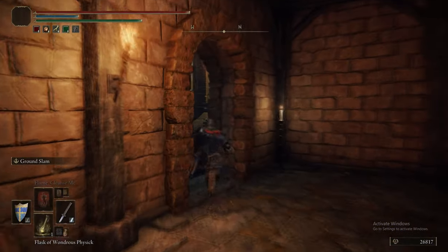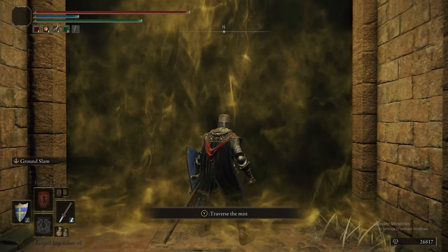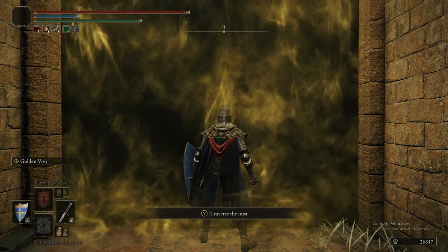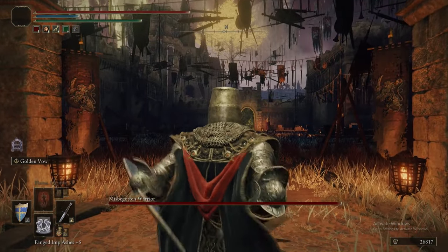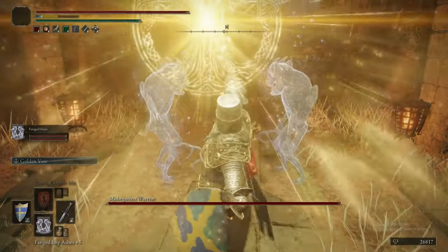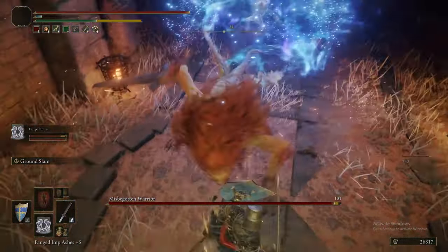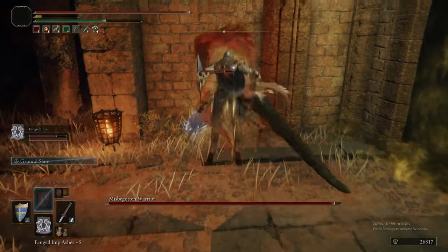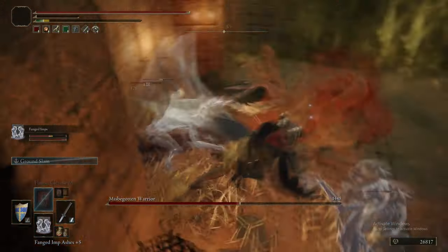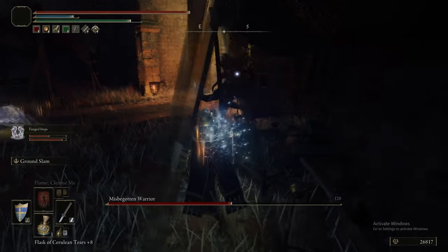Boss time coming up. The boss is a Misbegotten and Crucible Knight duo. We got a Smithing Stone 6 out of the chest next to the knight. We're going to use our normal boss setup: get the Mimic imps out, Golden Vow, take the Physick Flask — our combination of traits demolishes this enemy made of flesh. The imps, Ass Slam, and Bleed is just going to make this guy have a really bad day.